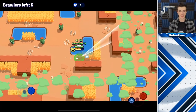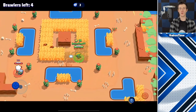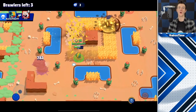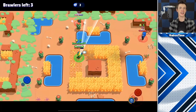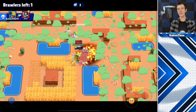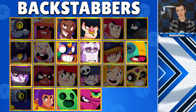Backstabbers will team with anyone that will team with them, and may even pretend to be a true teamer, but at the first opportunity they find, backstabbers will take out the person they teamed with and take their power-ups. They may wait until their super is charged, wait until you get close so they can quickly auto-aim their attacks, or wait until an enemy gets you low enough that they can guarantee the kill. The best brawlers to backstab with are ones with really high burst damage or a super that is difficult to escape. This includes Shelly, Bull, Brock, El Primo, Frank, Mortis, Tara, Spike, and Leon.